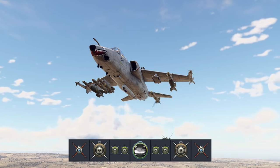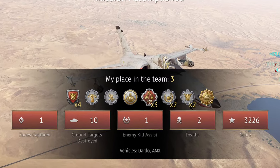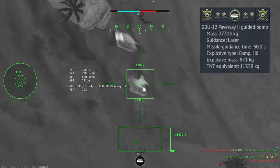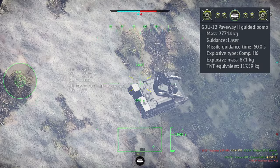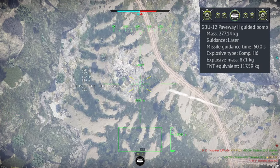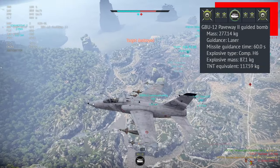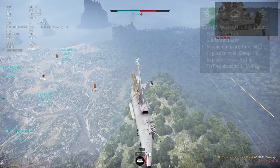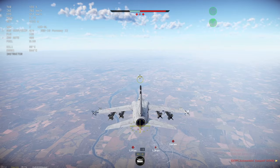Where this aircraft really shines is in mixed battles. You can carry up to 6 laser guided bombs, which makes it an absolute menace. You have three types: the first is the GBU-12, a 500-pound bomb — unlikely to get multiple targets with one drop, but it's the only one where you can mount two on a single pylon, allowing you to carry up to four on the inner pylons plus two on the outer ones.